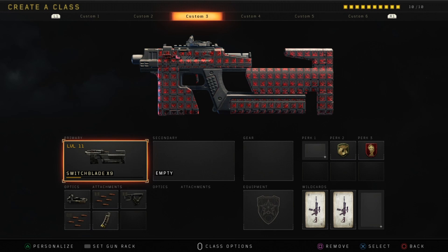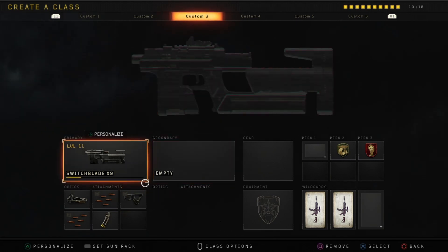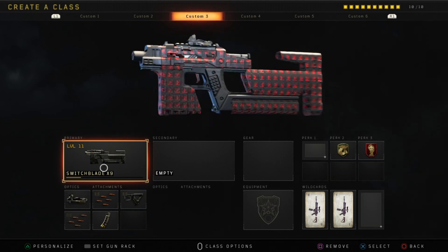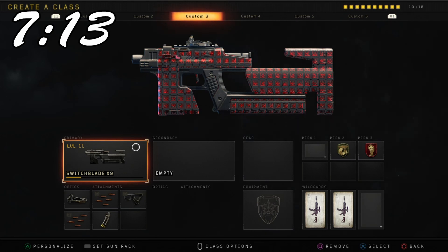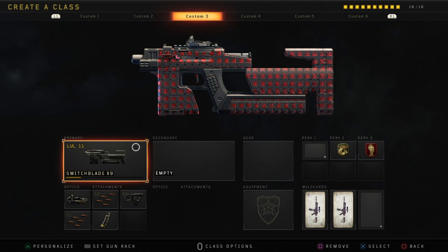Yo guys, what's up — it is your man Fumman here. In today's video, some gameplay with the new Switchblade X9 submachine gun. You get this at tier 100, and my god, there's a lot of stuff I want to talk about with this gun. Before the video begins, I'm going to be talking about my initial impressions of this gun.